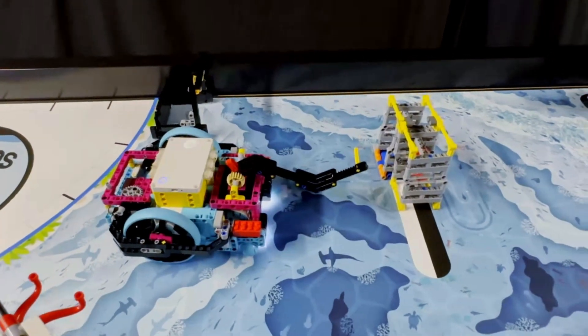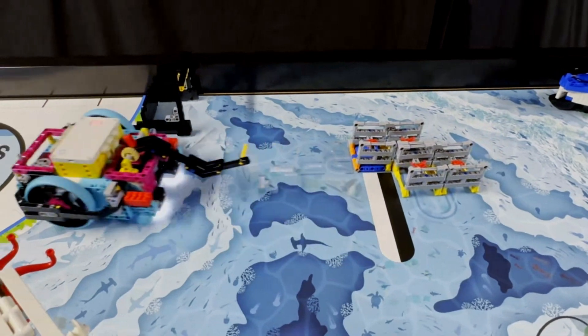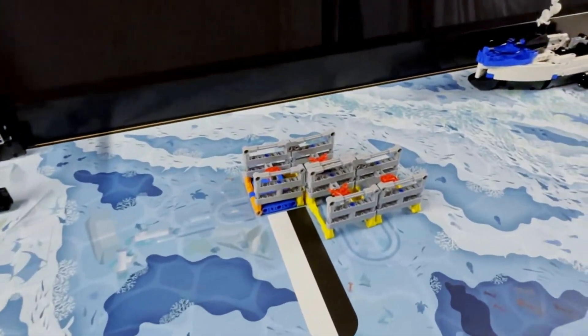Next, the robot adjusts its position before pushing the upper right segment to flip the stack over. With a second push, all the segments fall flat on the mat, leaving them in the proper upright position needed to score points.